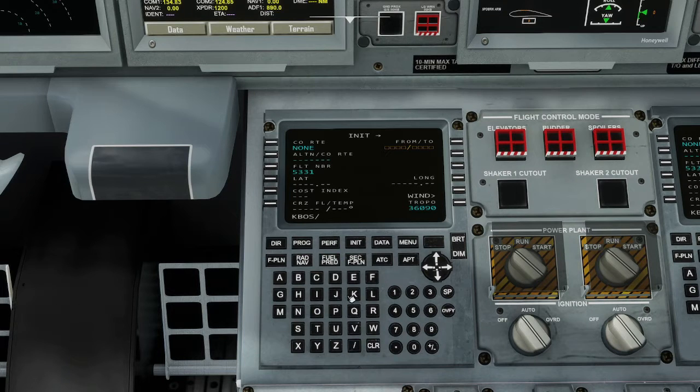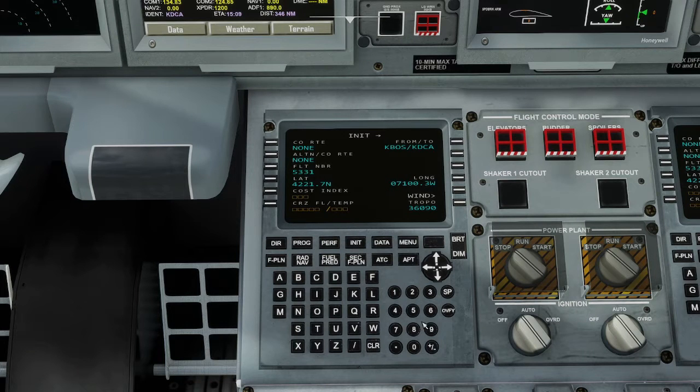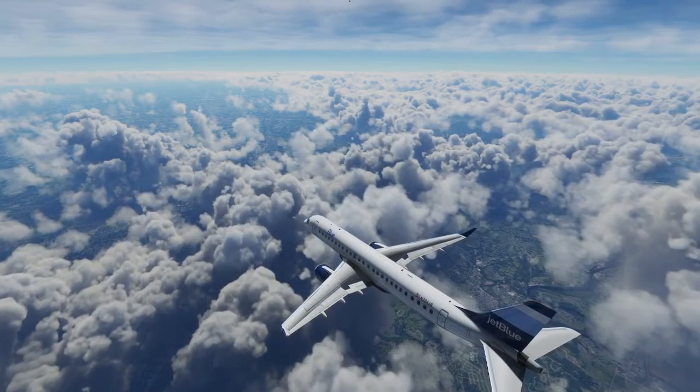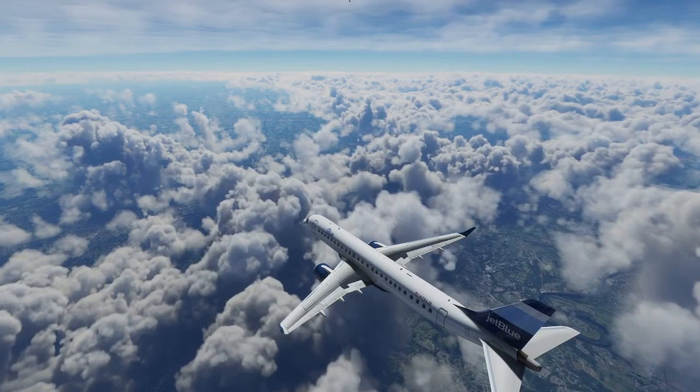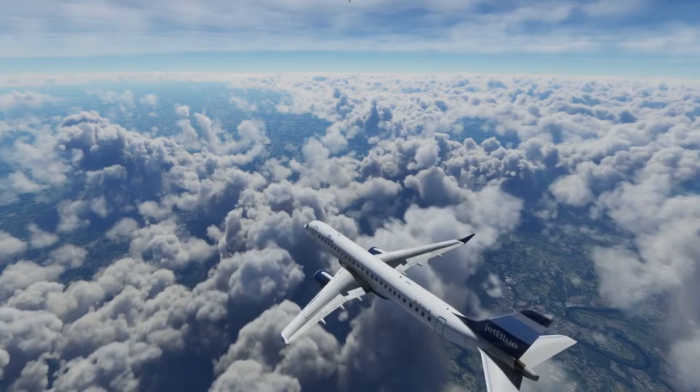It became very clear that this is basically a remodeling of the default A320 that comes with Microsoft Flight Simulator. A lot of the visuals, primarily in the PFD, look like something out of an Airbus and not an Embraer. The actual FMC — the flight computer — does not look anything like the Honeywell that an Embraer uses. So pretty quickly I discovered I'm really not flying the E-190; I'm flying what I think is an A320 with a different look, which is pretty common with substandard or lower-fidelity payware aircraft.